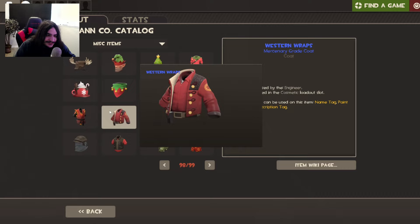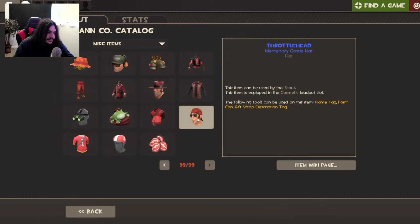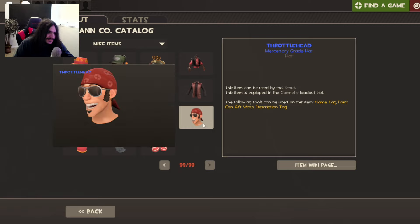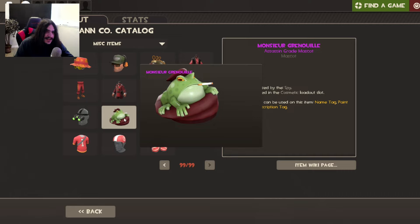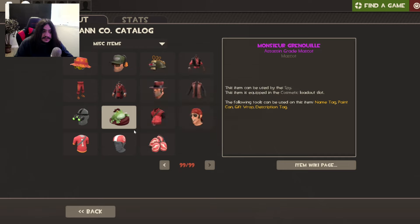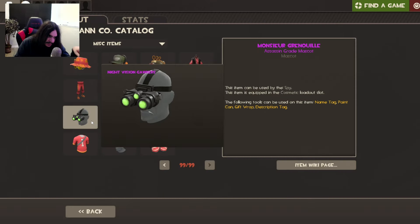It looks pretty good, I'm gonna have to get that too. Tropical Cameo — that's nice, like a t-shirt for Sniper. Throttle Head — that's pretty cool, I like the shades. It's like the one I had but it's blue tier — pretty nice. Oh, is this a hat for Spy? Oh my god, a fat frog smoking a cigarette!